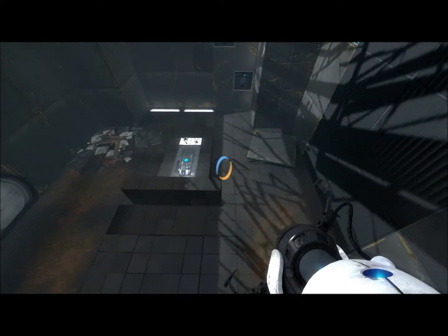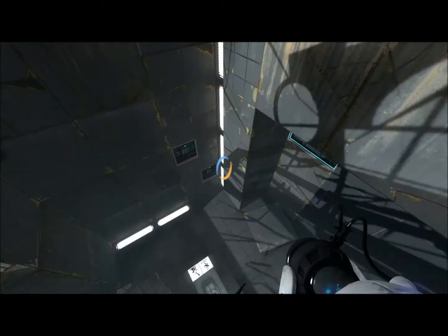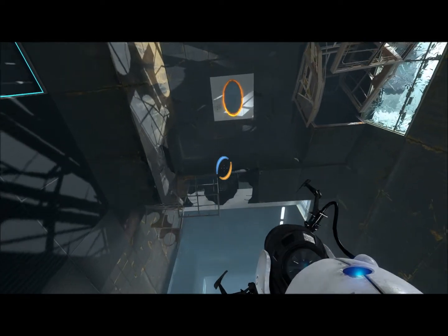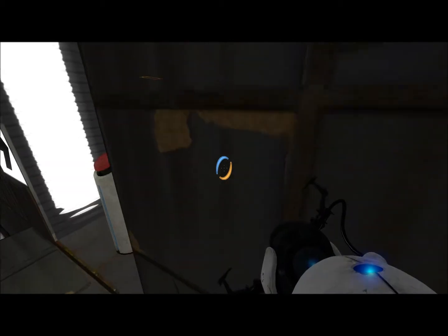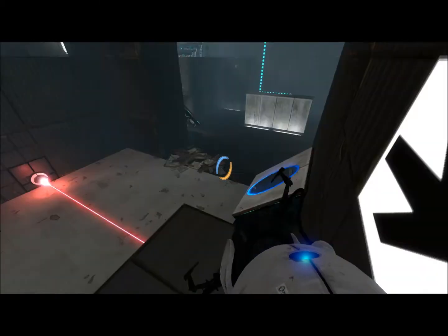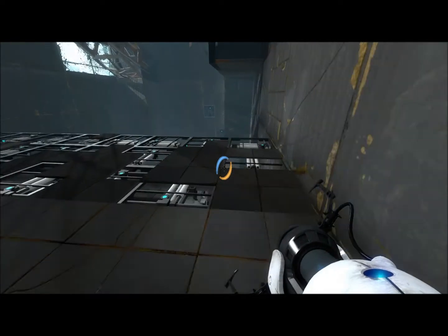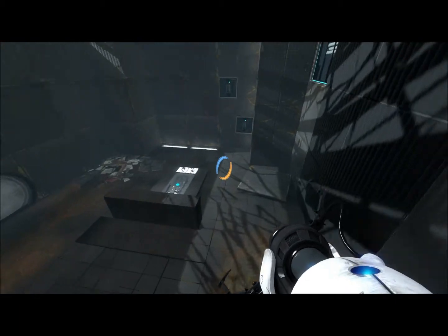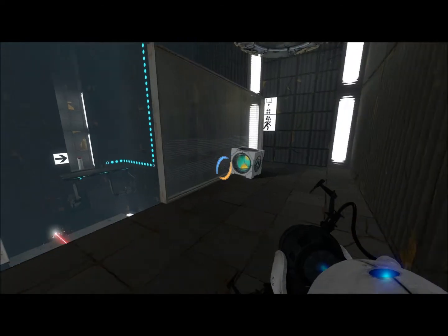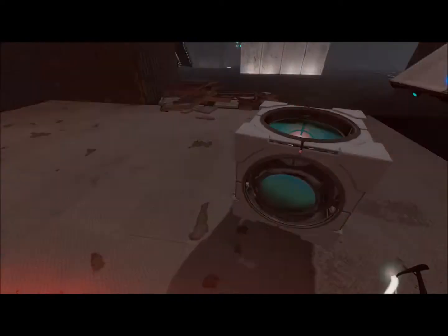This one is actually a tad tricky the first time you do it. Oh, how do I miss that? That's the first step — I've never missed it before. But anyway, come here, hit the button. There's going to be a cube over there, so you can put a blue portal there. The first time I did this it caught me off a little bit, to be completely honest — I didn't realize what I was doing. I completely forgot about the lasers. It was rather bad.